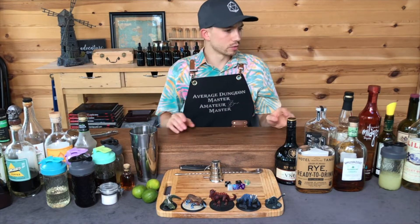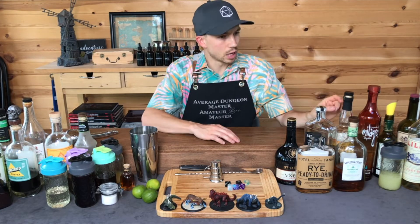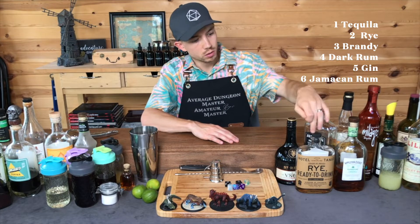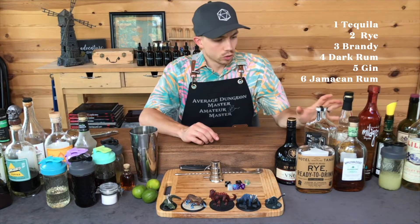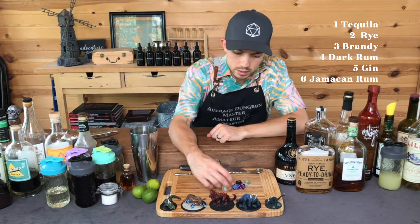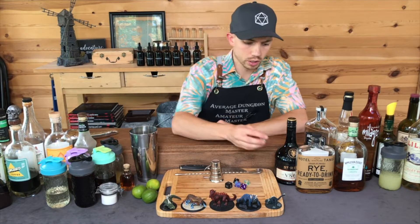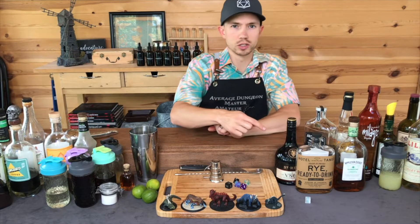I've got a couple categories of ingredients. My bases — I've got six: Tequila, Dark Rum, Jamaican Rum, Gin, Rye, and Brandy. I'm gonna roll a D6 — slipping into tabletop role-playing terminology — to determine my base spirit.